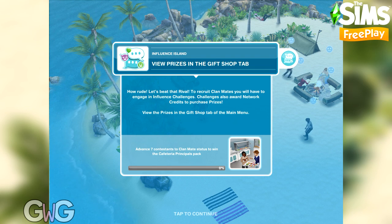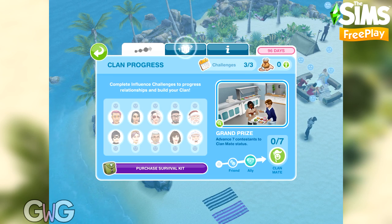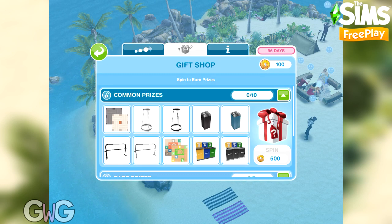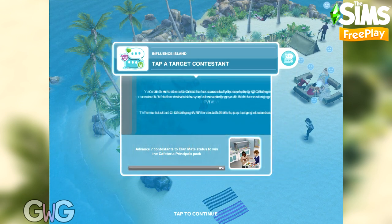There are a few prizes in the gift shop tab. Go back to the button in the corner of the screen — the second tab along is the gift shop. Completing challenges earns you network credits and these can be spent in the gift shop. There are 10 common prizes and 5 rare prizes. The rare prizes cannot be unlocked until you've claimed all of the common prizes.